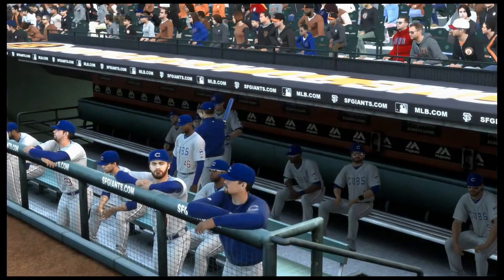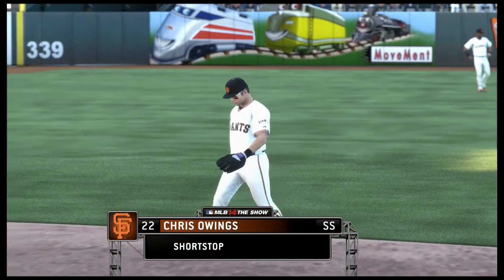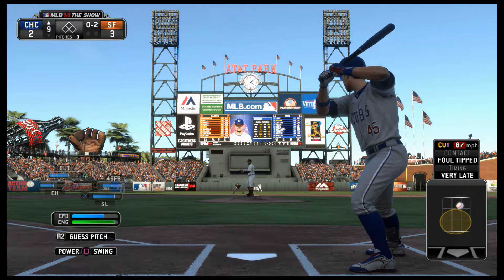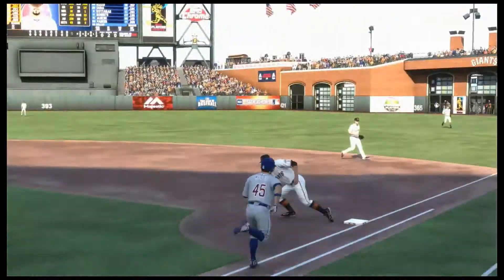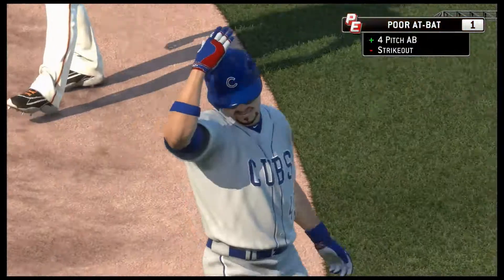We're going to have a pinch hitter to start things out here in the top half of the inning. Chris Owings is into the ballgame as a defensive replacement — he'll be the new shortstop. The pitch in the dirt is swung on and missed, so he'll need to get the force at first, and the throw will indeed take care of him for the first out.